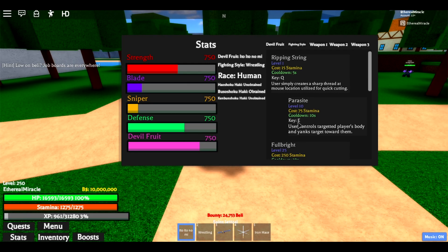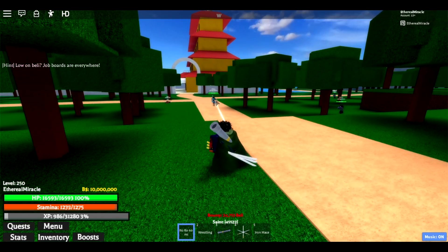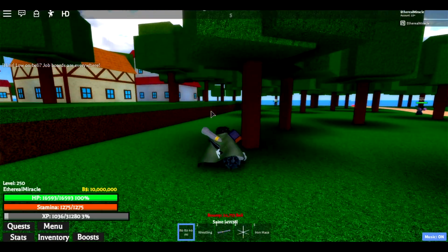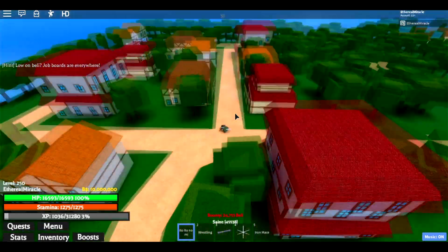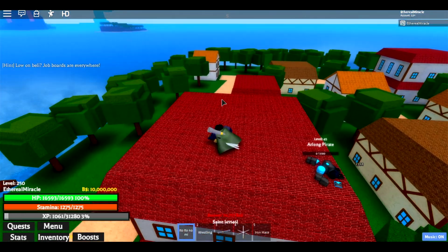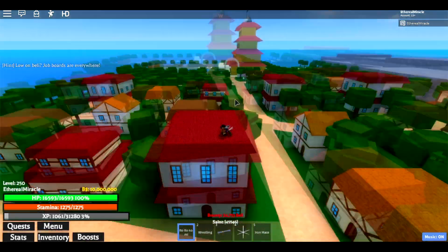Next up is the second move: Parasite. This move grabs the person and pulls them towards you. It also has a massive range — I think as long as you have your cursor on a person, no matter the distance, you're going to grab them. Let me try a little experiment. I was all the way back there when I grabbed that dude. Let's try it from this building — and it works! This range is insanely massive on the Parasite move.